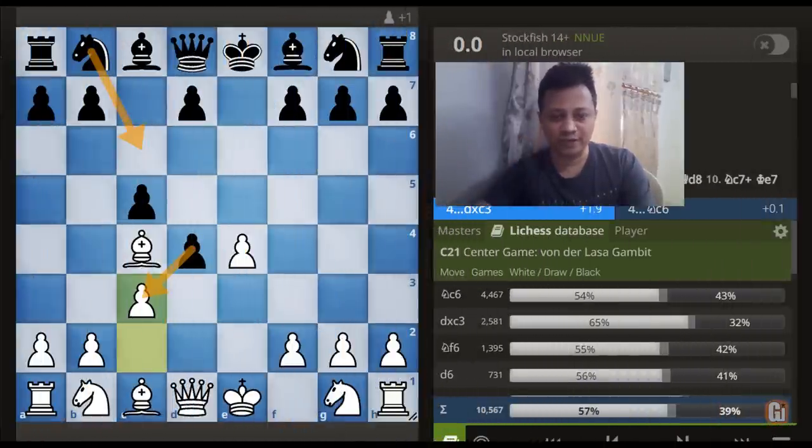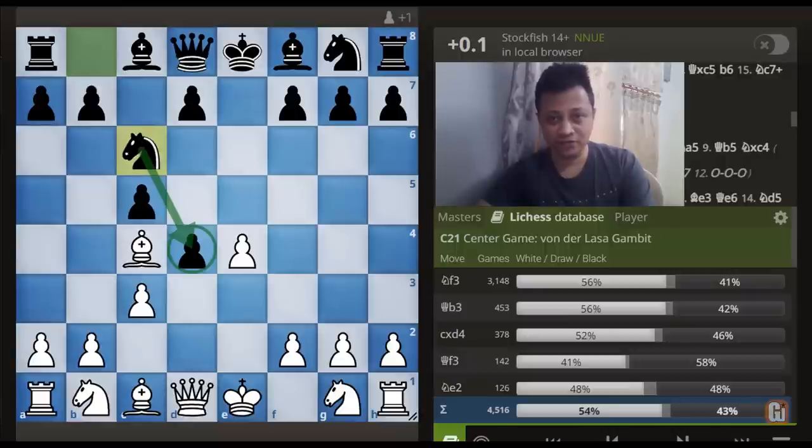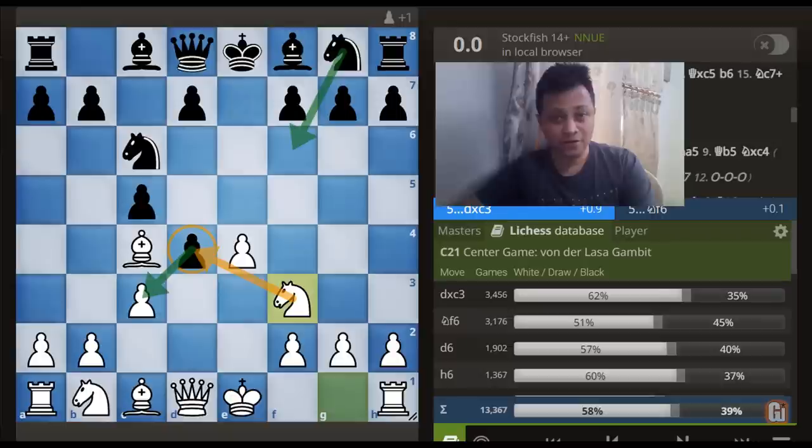Now instead of capturing on c3, another popular choice for Black is Knight to c6, defending the d4 pawn, whereupon my recommendation is to continue with Knight to f3. Now if your opponent continues with Knight to f6, then we can certainly capture on d4 and the position will transpose into the Max Lange and the Morphy attack territory, which I have covered in detail in my Dirty Chess Tricks 6th and 7th episode.